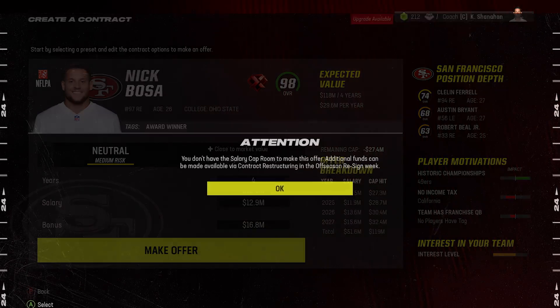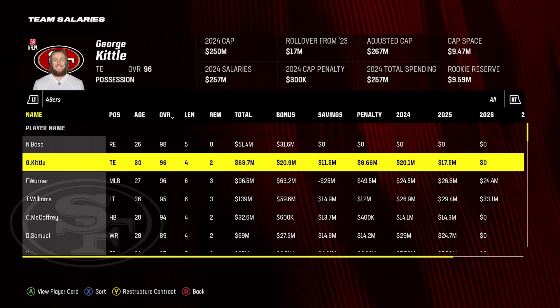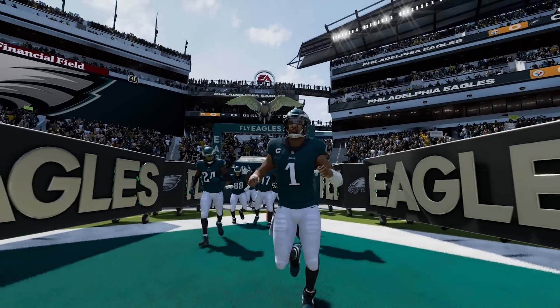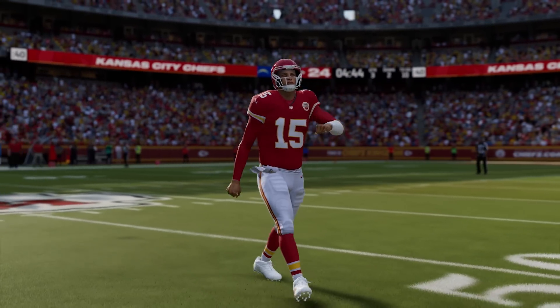Redesigned salary cap management aligns with the NFL rulebook and includes the additions of top community requests such as contract restructuring. Now teams have more tools to use for retaining the core of their team and keeping their Super Bowl window open as long as possible.